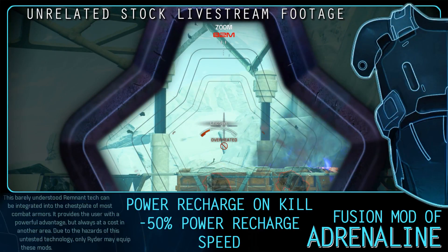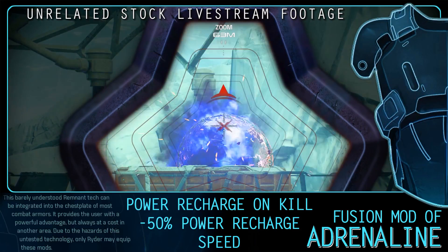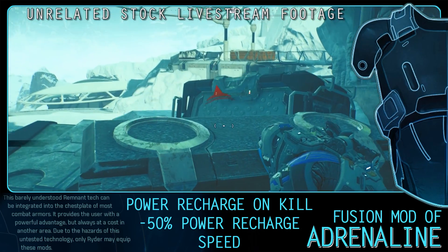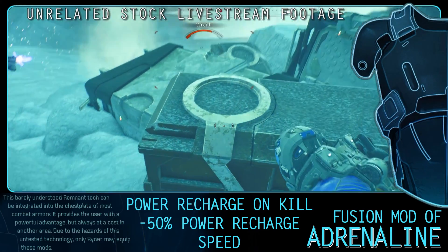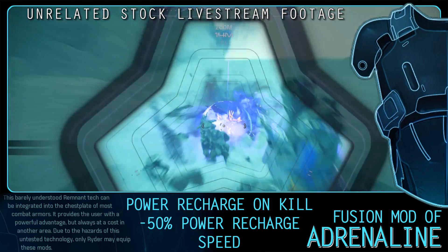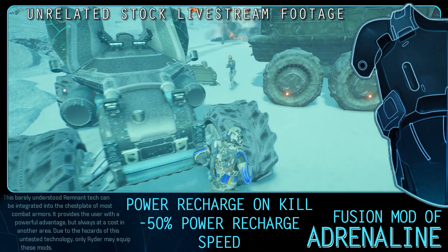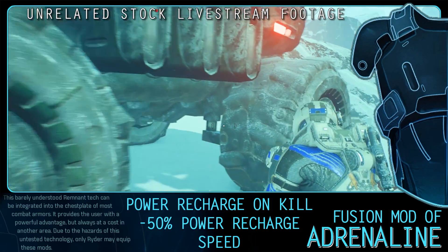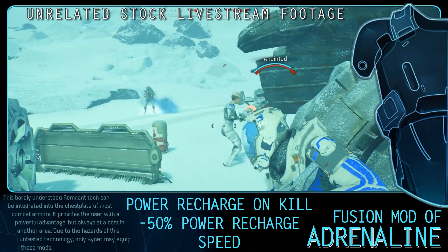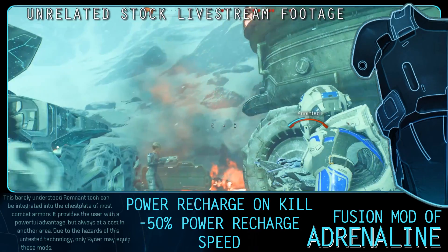The Fusion Mod of Adrenaline recharges your active powers on kill but reduces your power recharge speed by 50%. In my opinion this is the best of the Fusion mods — it loses some value on Insanity but it's still the best there too. Even if you aren't focused on power slinging, you no doubt at least use a concussive shot or weapons cloak. This mod can be gained by completing a quest and doing a little treasure hunt on Haval. This part contains spoilers — click off or continue now, you have been warned.